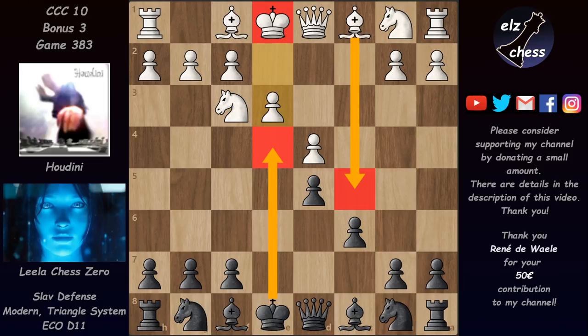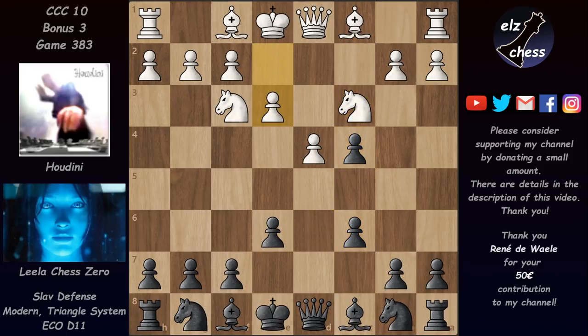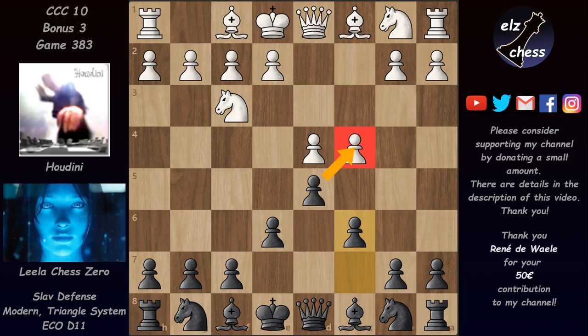The c6 move has another purpose: in some variations Black can win the pawn on c4 and then hang on to it with b5. For example, even if White plays knight c3, Black can already take, and after e3 trying to win back the pawn, Black can play b5 and has an extra pawn at least temporarily. So after c6, White has to make a choice: allow Black to win a pawn but play actively by developing the bishop, or defend this pawn with e3 — but then the dark-squared bishop is blocked in temporarily.